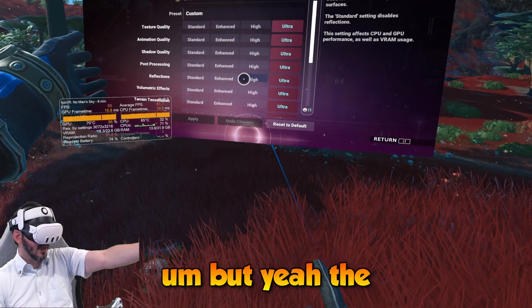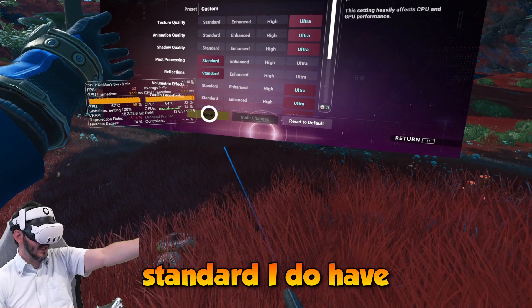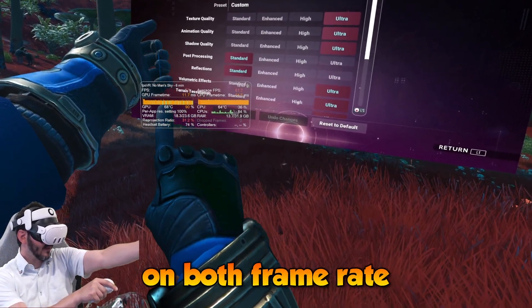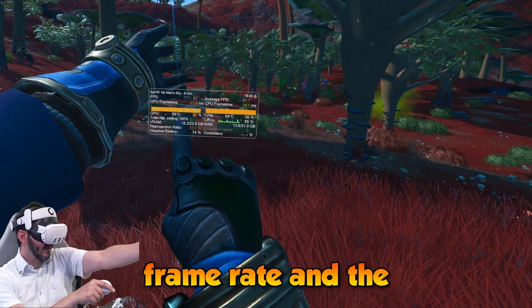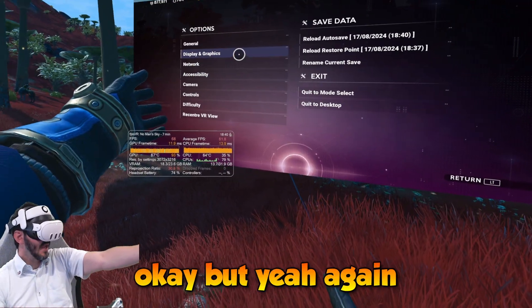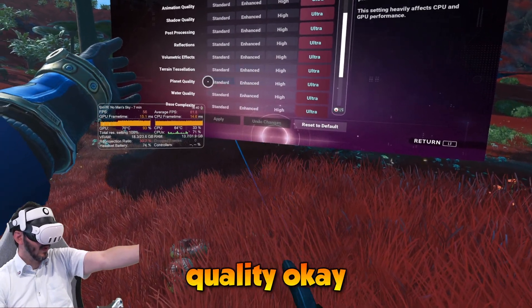The only thing with a measurable effect is post-processing — putting it on standard gives a measurable effect on both frame rate and frame time. But again, the biggest effect you get is with the planet quality.